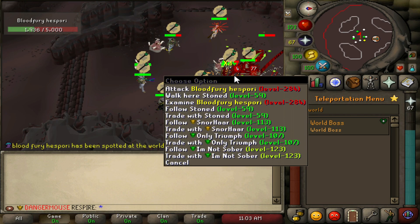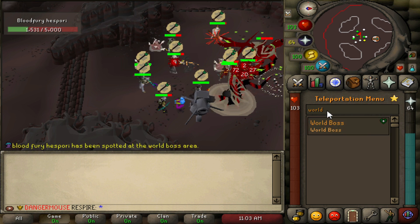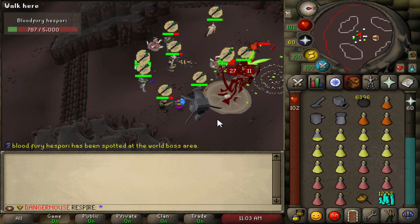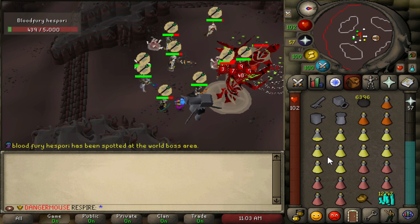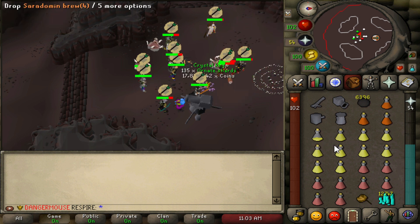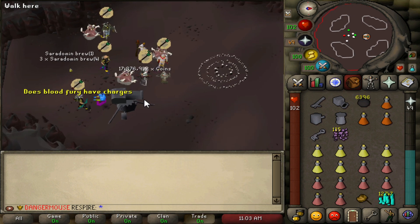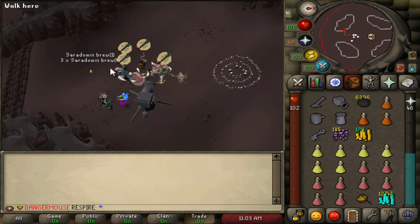This is Bloodfury Hesporis, a world boss. To get here, go to the teleportation menu, type in 'world boss,' and it'll teleport you straight there. Any death here is a safe death — you won't lose any items. This is how you get the Ornate shards towards your room pouch. We got a crystal key, some shards, and coins from the kill.